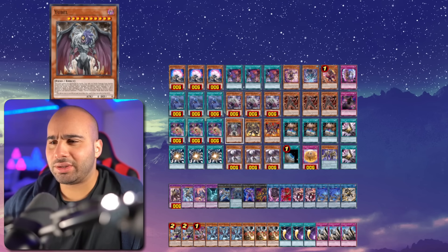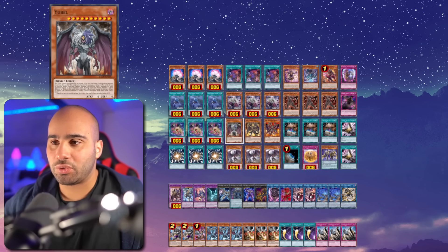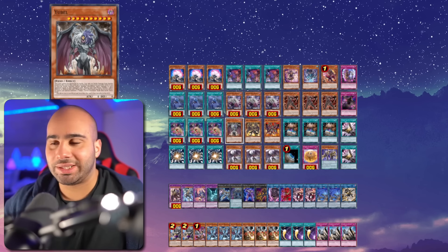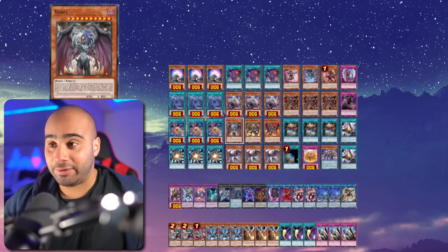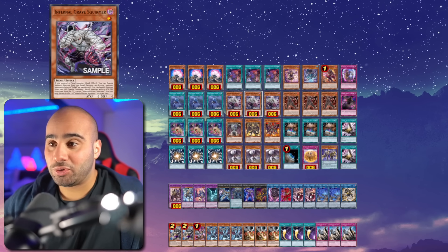I remember Frog with a Zodiac Barrage was also not a problem, because you could destroy it and summon a Zodiac and also trigger Frog to search something like Swapfrog, then search Mother Grizzly with the Broad Bull, special summon Swapfrog and play from there. So this concept of destroying your own cards and benefiting off of that has been a thing for basically forever.